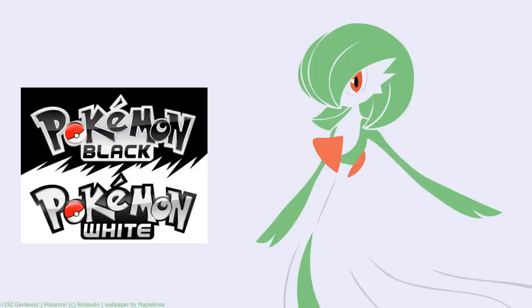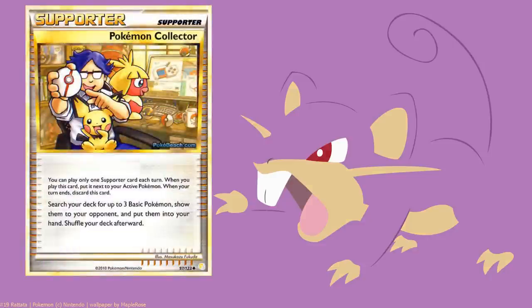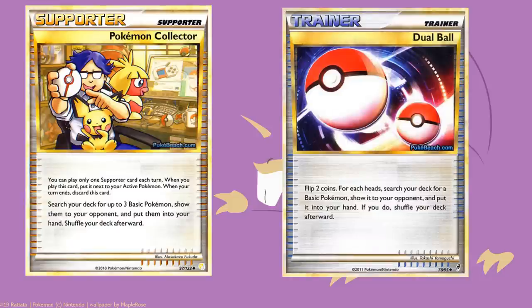Also, what we might feel would affect the format and how it will affect the format overall. With that said, let's move straight into it and look at probably what's going to be the most glaring issue with the new format - the lack of any basic search. Going into Black and White onwards, we will lose Collector and Dual Ball, two of the most prominent basic search cards from the current format. With that though, we do still have some basic search in format.